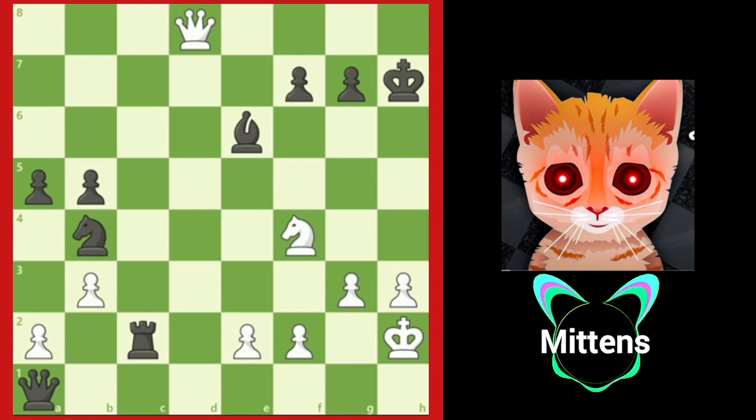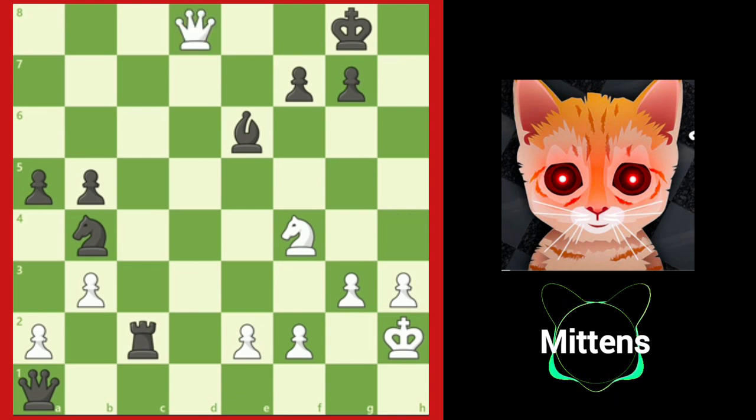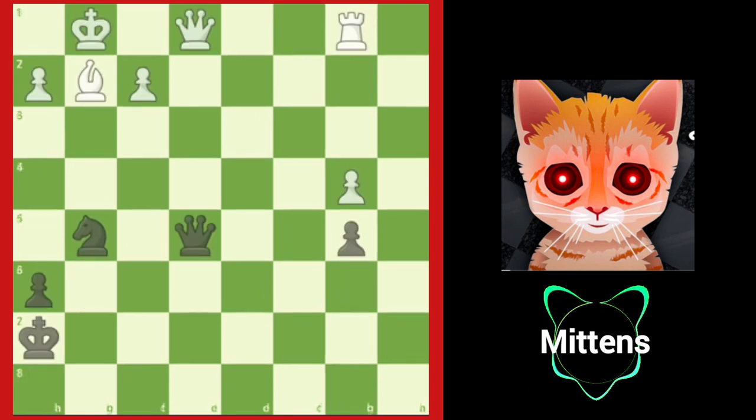After king g8, white forces a draw with queen d8 check. This is known as a perpetual check — black cannot escape white's checks and the game is a draw. Always remember to look for perpetual check opportunities when you are in a difficult or losing position.